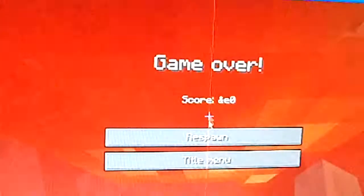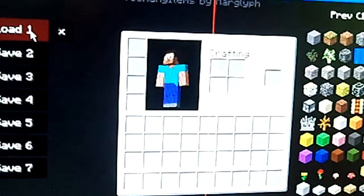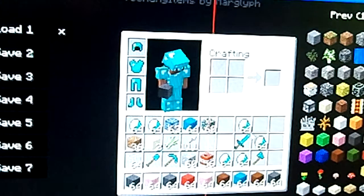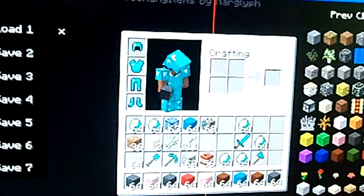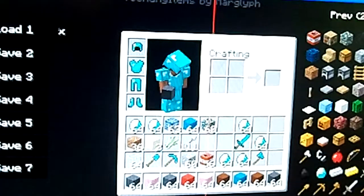Watch what happens if you die. Respawn, go to Save 1 and you get everything back. So if you have a perfect setup in your inventory, you get it all back. It doesn't work with chests, but it works for your inventory.